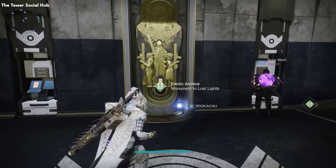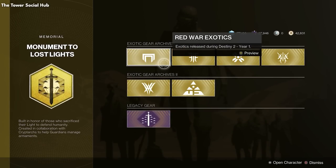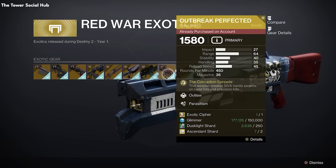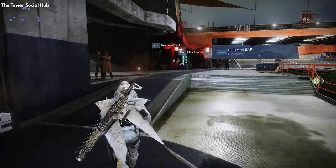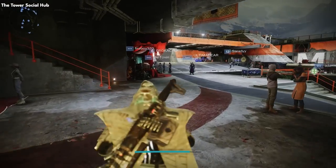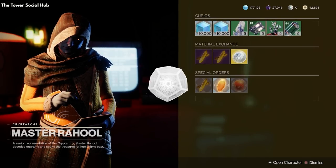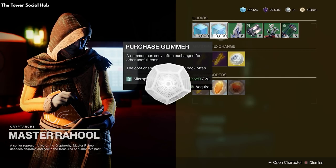Next to the vault, you have the Monument to Lost Lights statue. As we've mentioned, stuff in Destiny 2 has been vaulted in the past, and the only current way to acquire some of it — unless they add it back in — is from this vendor. Completing some higher endgame activities will give you currency to purchase these items. Just beyond the vault, we have the Gunsmith Banshee, who gives you new weapons and can upgrade current ones with catalysts. And in front of Banshee, we have Master Rahool, the tower's cryptarch — in Destiny, you collect engrams, and Rahool decrypts those and gives you a piece of gear.